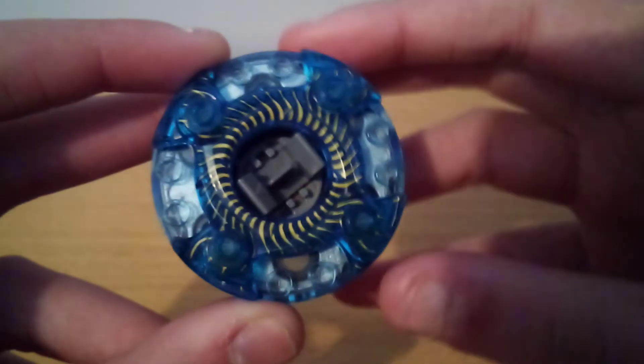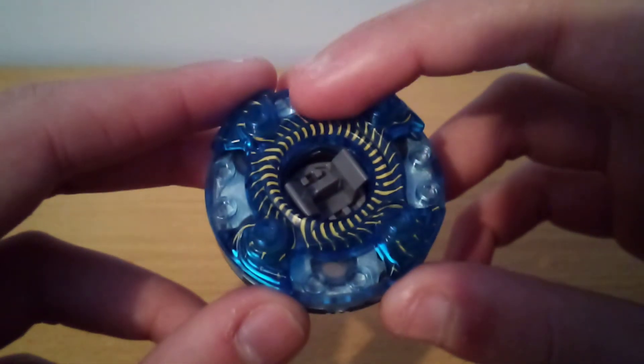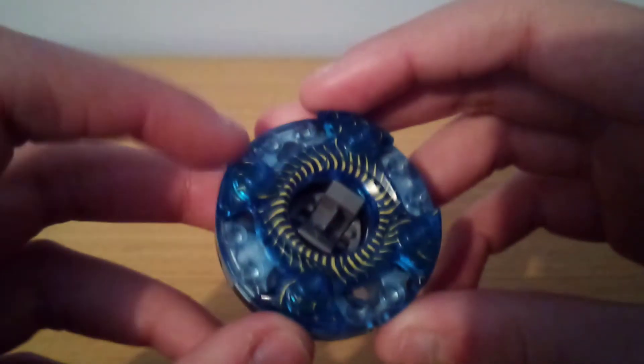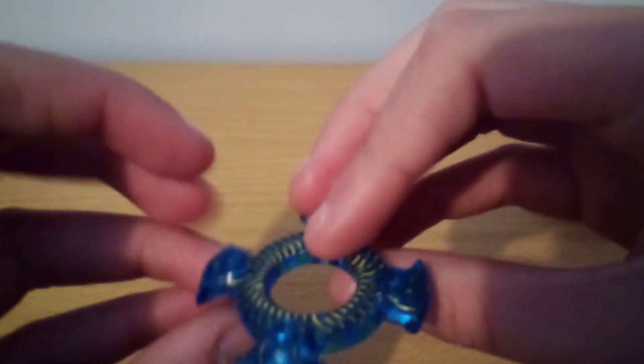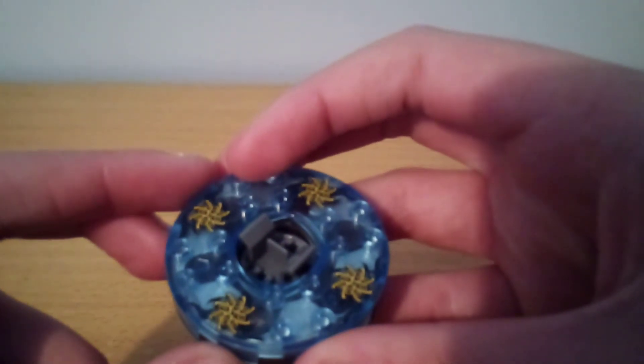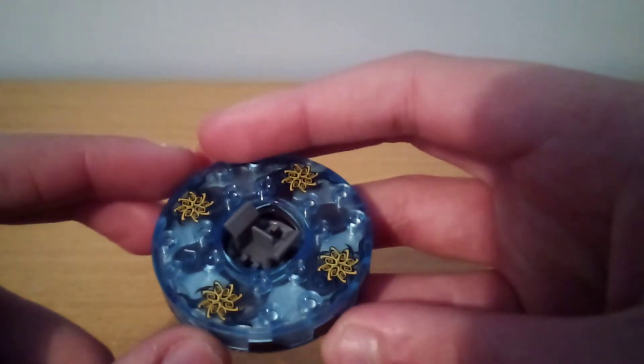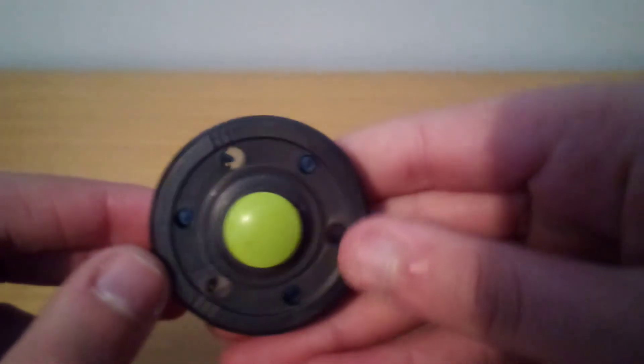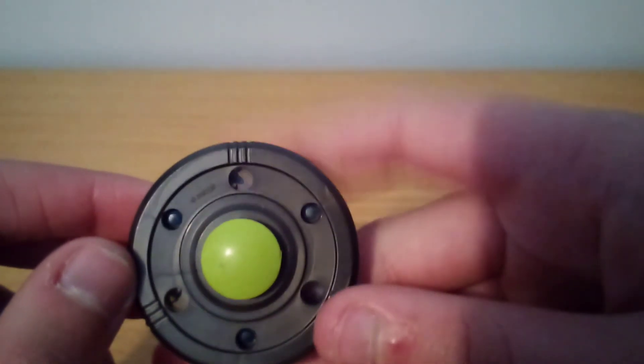Here's the Slitherer Spinner. This part here is transparent blue, and I just want to quickly have a look at this piece, because this actually has studs on it, so you can actually attach stuff to this crown if you want — customise it a little bit. As for the actual spinner itself, it's got some nice printing on it, and it's kind of interesting to see the inside of the spinner — you can see completely right through it.